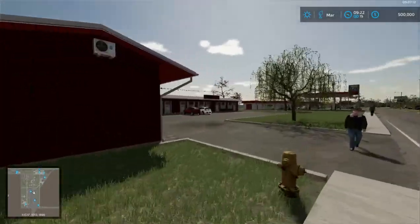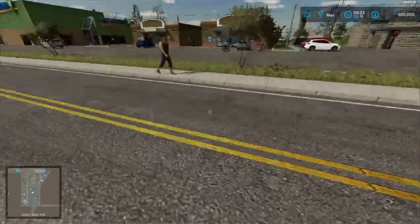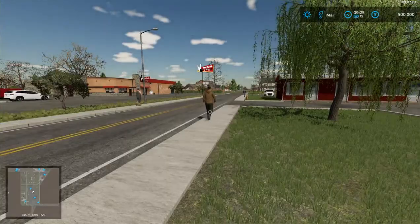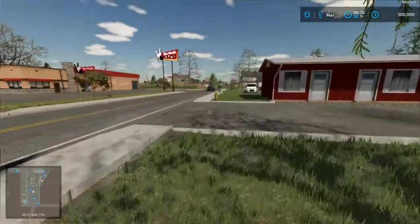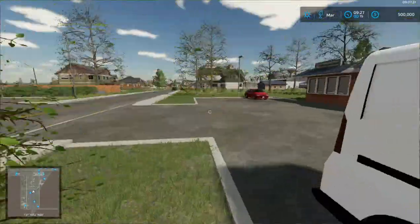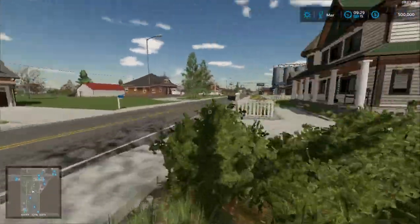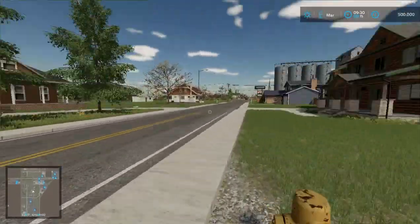We're starting out here at the motel, and next to that is the gas station. I probably shouldn't run in the road too much. It's not going to be that kind of series — I'm not going to get too crazy. I am a kind of silly person though, so it'll happen sometimes.